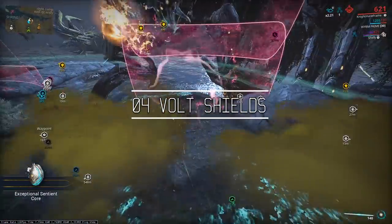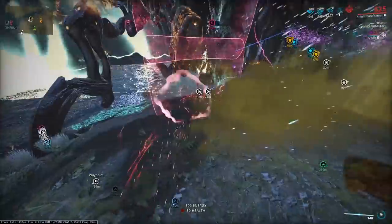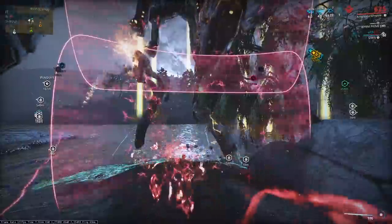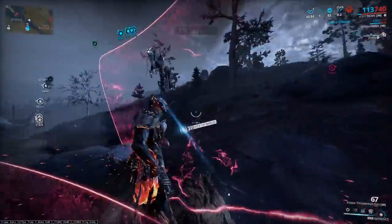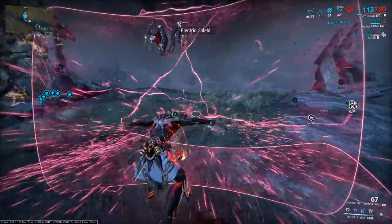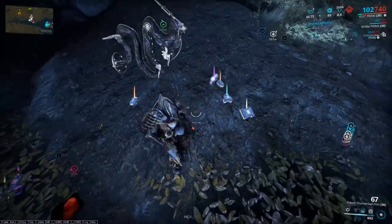Number four: Volt's shields. Volt's shields are the most crucial and consistent damage multiplier in eidolon hunts, granting 50% electricity damage and a 200% critical damage multiplier. The crit damage does not stack with additional shields, however the electricity damage will. The electric damage is primarily for your main DPS that is shooting down the limbs.